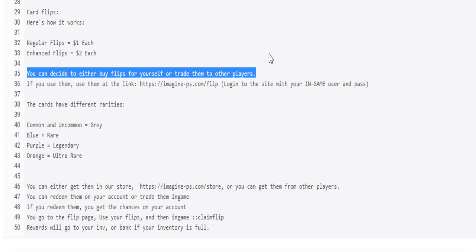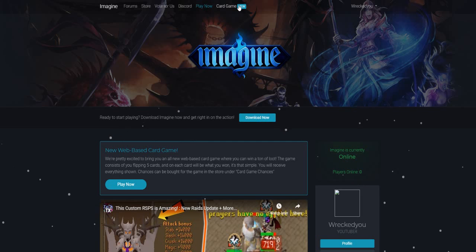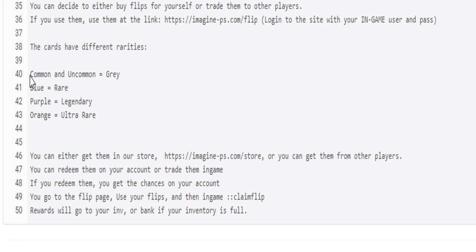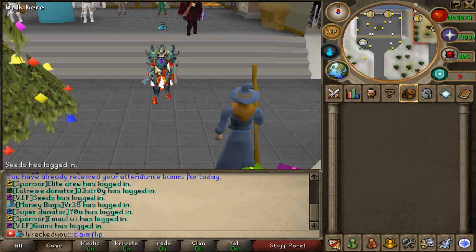You can decide to either buy flips for yourself or trade them to other players, so if you buy some flips and don't want to use them, you can sell them for in-game gold. If you'd rather use the cards, come to the ImaginePS home page — the card game is at the top with a new logo beside it because it is the newest game. Card rarities differ by color: common and uncommon are gray, blue is rare, purple is legendary, and orange is ultra rare. Once you use up all your flips, do ::claimflip and all your items will go into your inventory or directly into your bank if it's full.